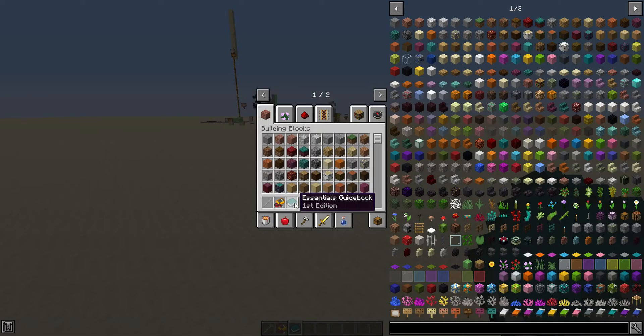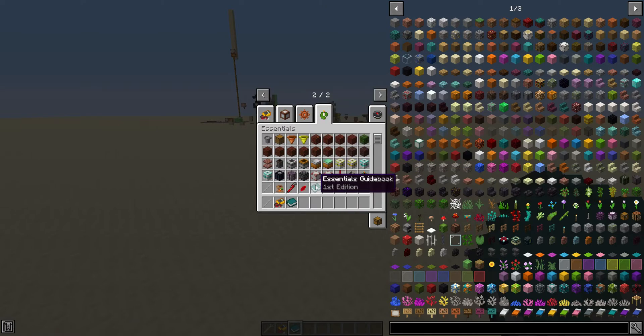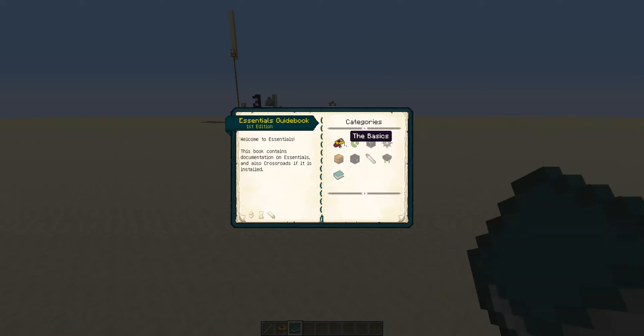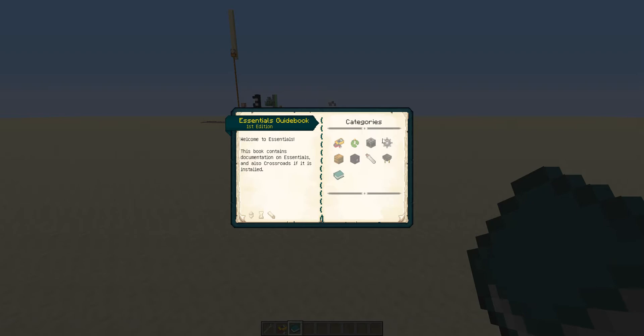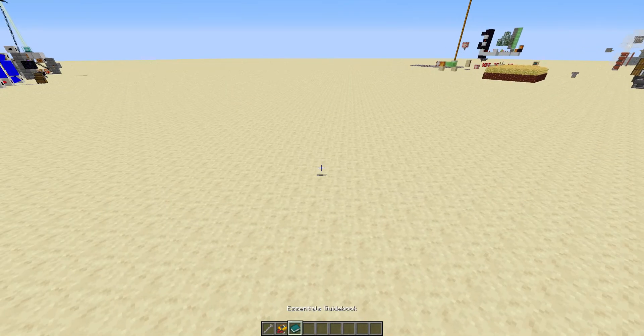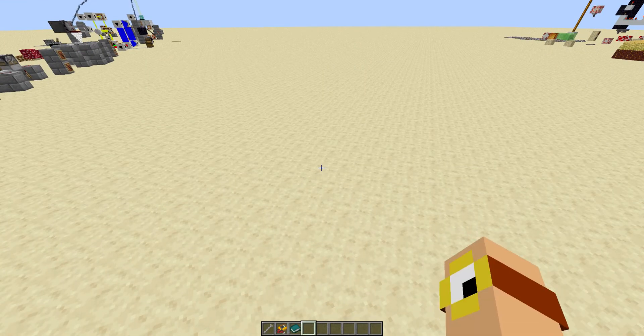The guidebook, which is added by Patchouli — which is another mod — is actually under the Essentials tab and not the Crossroads Creative tab. This is because it's actually a joint guidebook for both Crossroads and Essentials. Essentials is in the Essentials category and Crossroads is everything else. Essentials is my other mod, which Crossroads has a dependency on, so I'm going to assume in these tutorials you know how to use Essentials. I also have a spotlight and a tutorial on Essentials in the description below.